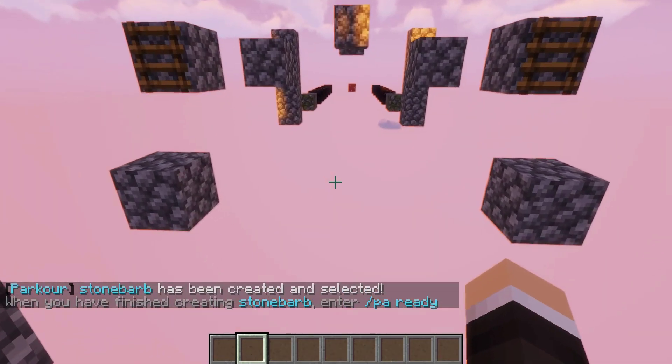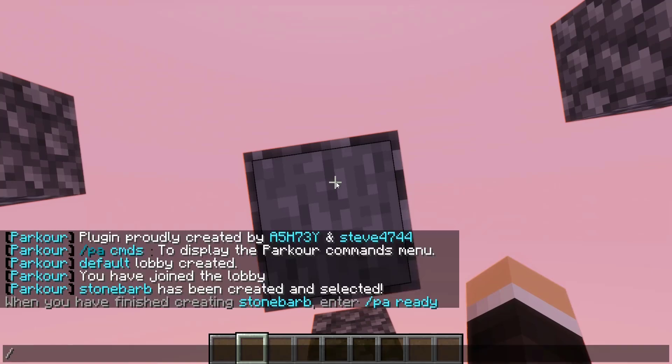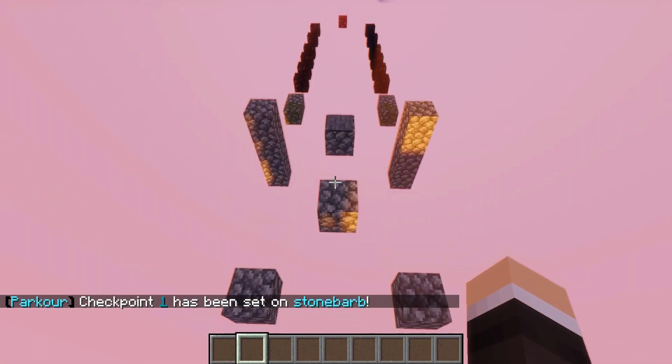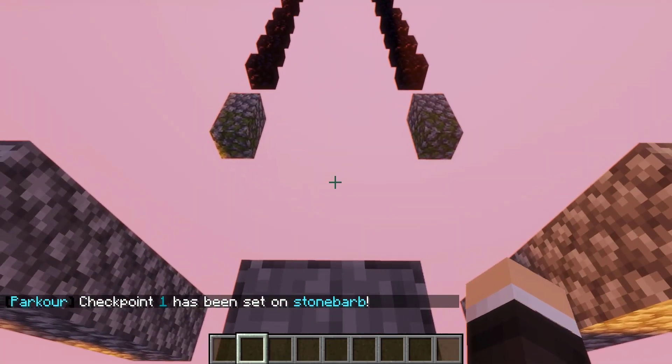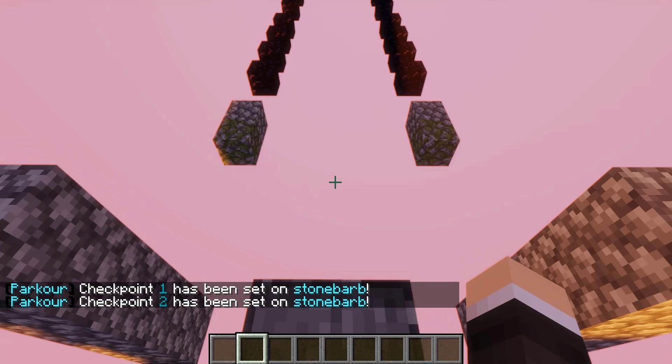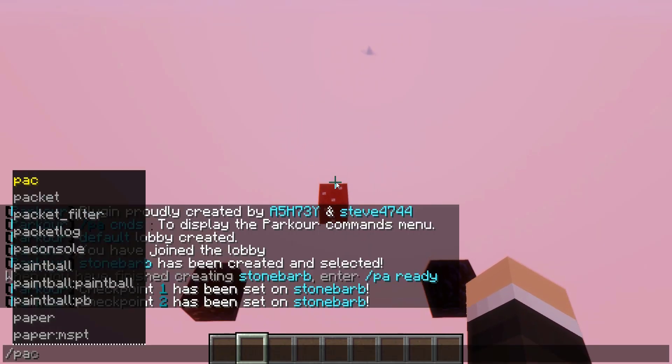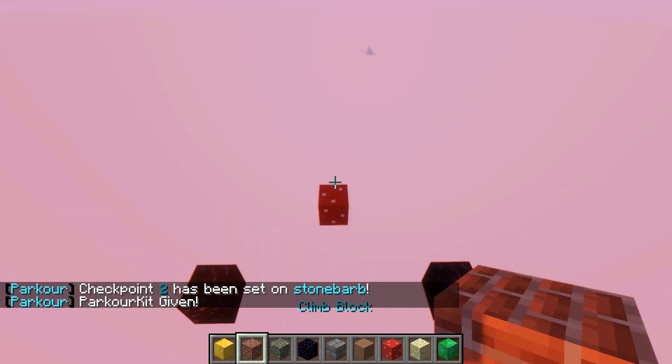Now we can set our checkpoints. We already have locations marked, so we run /pa checkpoint to set the first checkpoint. We have one more marked nearby — that will be checkpoint 2. Last but not least, we need to set a finish block.